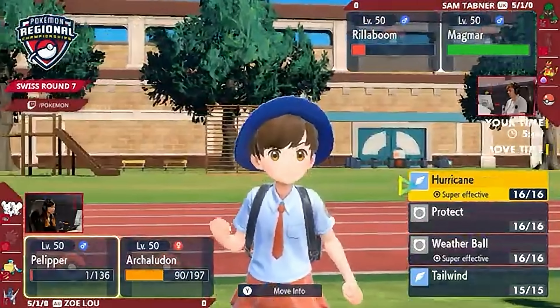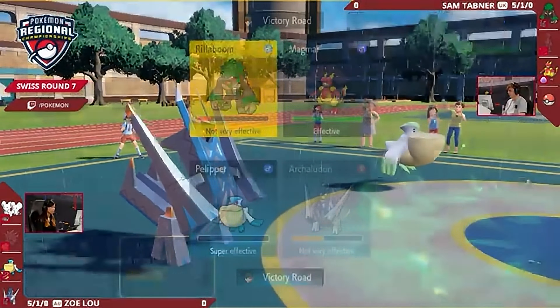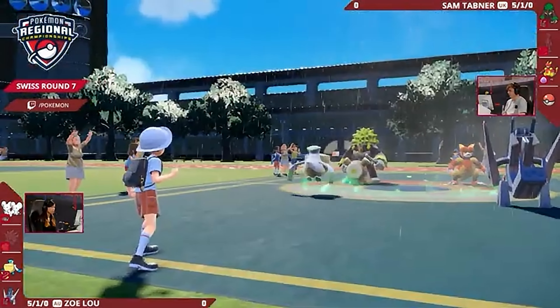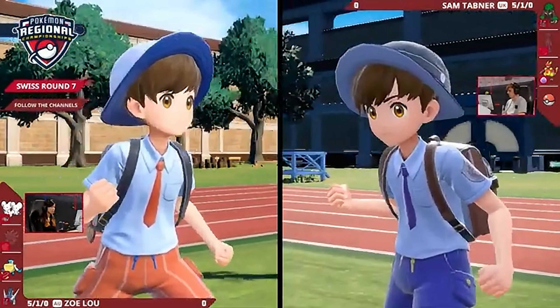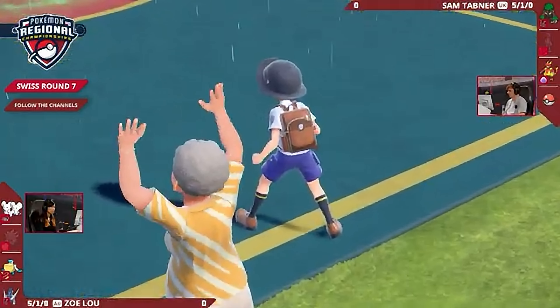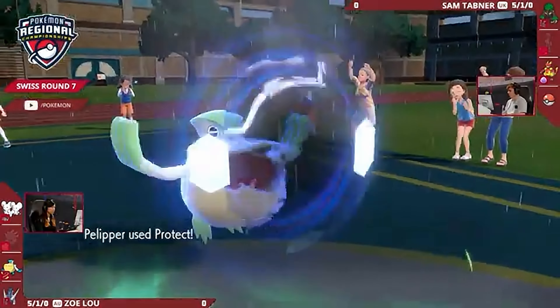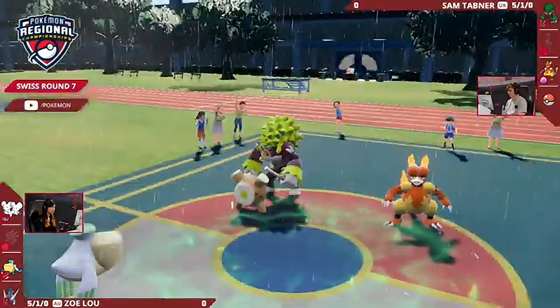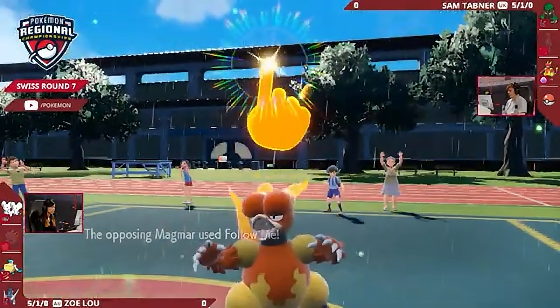Pelipper will likely be able to outspeed and KO it. But Magmar comes in just in time, able to use Follow Me and redirect away any of those attacks. You want to now make the most of these boosts — Rillaboom is looking really strong right now, and High Horsepower might be the last thing you really need to deal with this Archaludon. If Primarina's in the back, that would be great, but it's still going to be slower than Archaludon and take some super-effective damage from an Electro Shot. I can see Magmar very sheepishly going for this Follow Me.